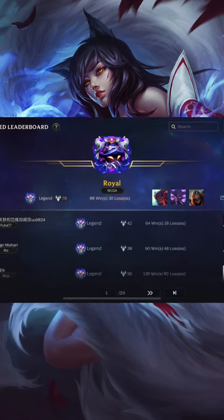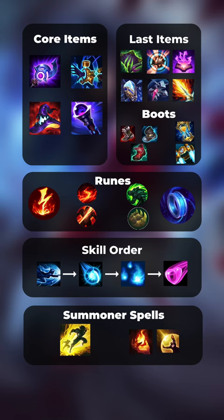I'm Royal, rank 1 in Wild Rift, and this is how to play Ahri in under a minute. Ahri is a hypermobile burst mage. She's heavily reliant on skillshots and she's extremely good at catching enemies out of position.